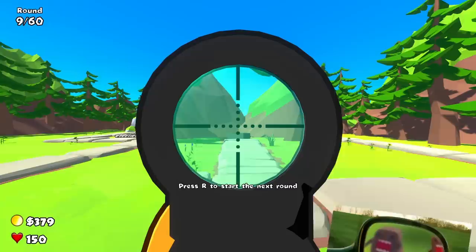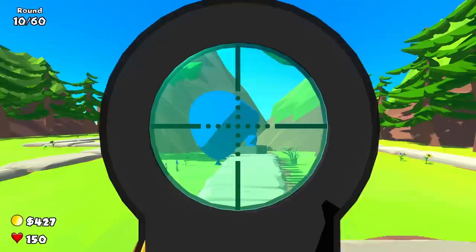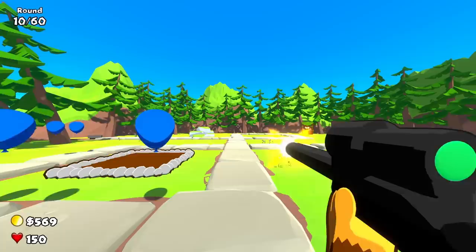It's very intimidating seeing them come so close to me in the scope. But objects in scope are farther away than they appear — or whatever it is they put on mirrors. The scope kind of is pointless, but it is nice to see through there. Just gotta point and click. Some of them are getting through, but it's really not that much of an issue.